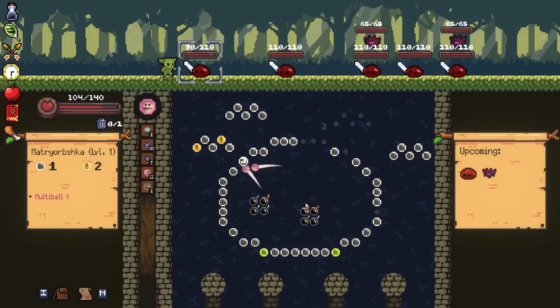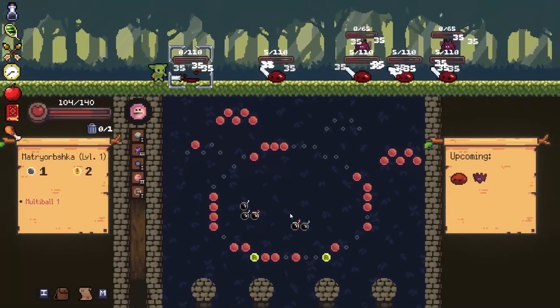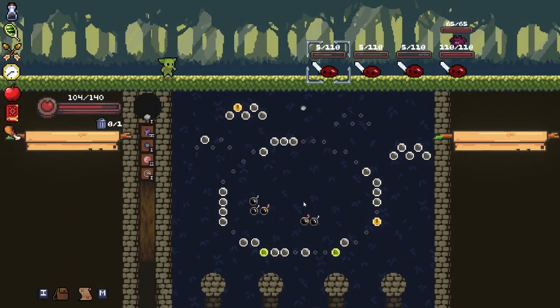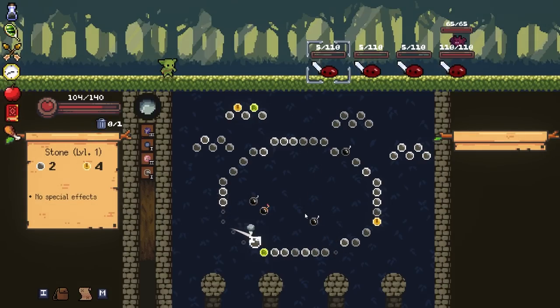There we go. We just need another bomb. And you'll note on the right side of the screen there will be like a Tetris thing where it'll tell you which enemies are coming up. Go for that reset - it gets more bombs. You're not going to lose this one for sure.